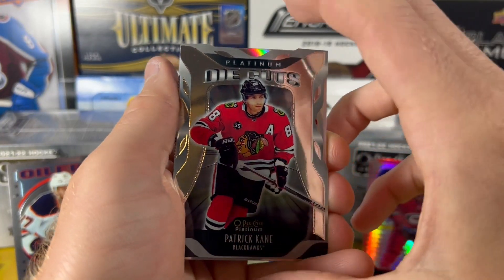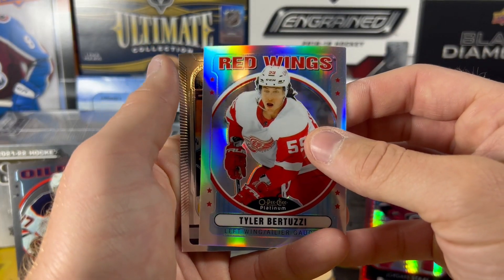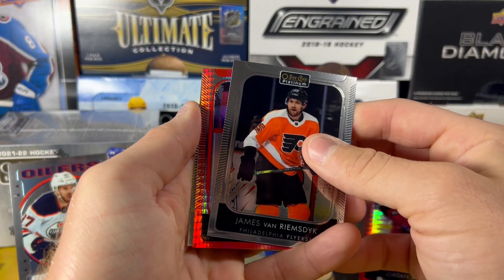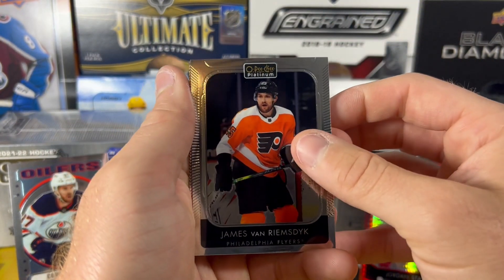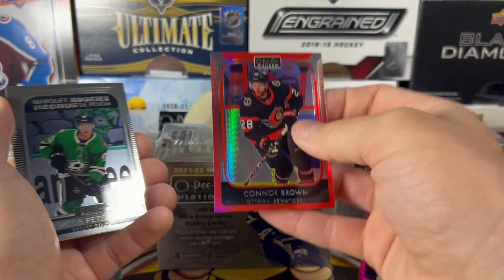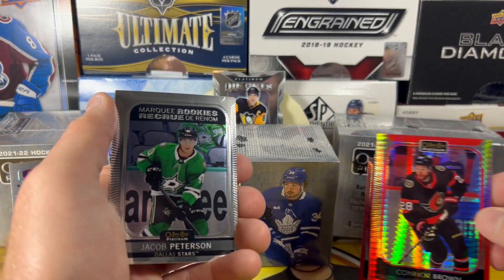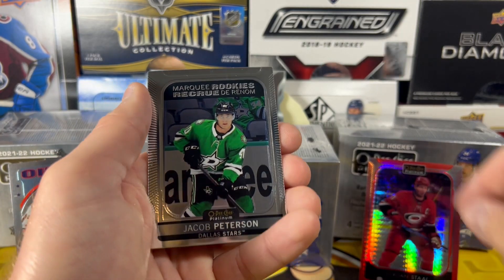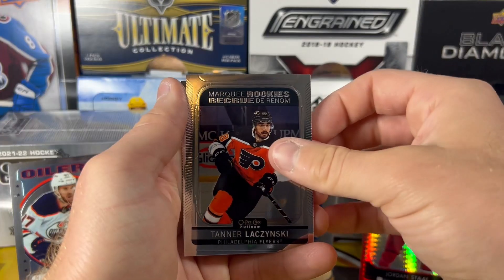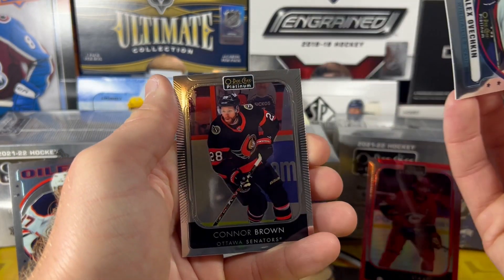Patrick Kane on the die cuts. And we got a Tyler Bertuzzi Retro Rainbow — very nice. And Tanner Janot on the Marquee Rookie. We got another Red Prism here — Connor Brown on the Red Prism, out of 199. So two Red Prisms in this case. Jacob Peterson Marquee Rookie. TJ Oshie on the Neon Yellow. Tanner Lachinsky on the Marquee Rookie. There's Ovi on the Retro. And Connor Brown.